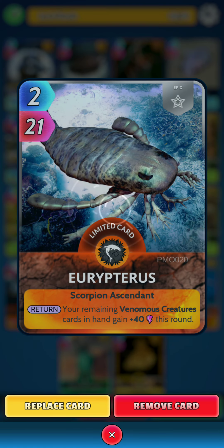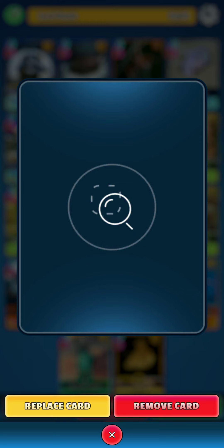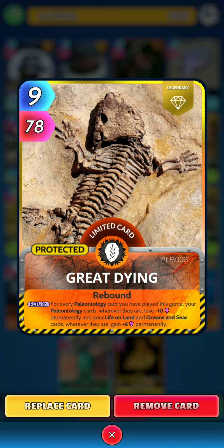Next up we have our paleontology cards. First one, Yuri Petrus — on the return, your remaining venomous creatures cards in hand gain 40 power this round. Then we have the Great Dying — on the return, for every paleontology card you have played this game, your paleontology cards wherever they are lose 10 power permanently, and your life on land and oceans and seas cards wherever they are gain 6 power permanently.